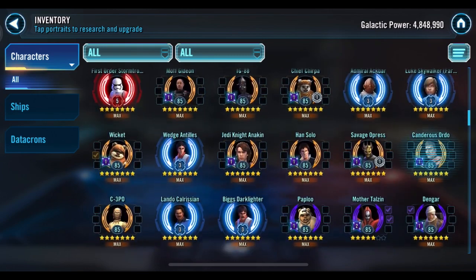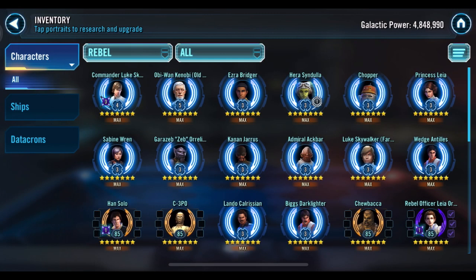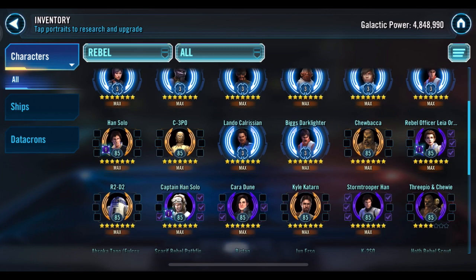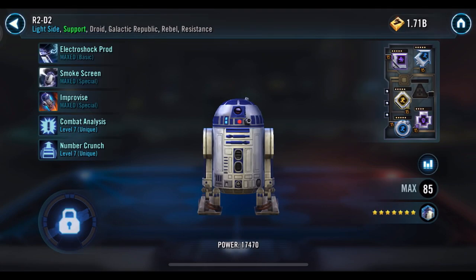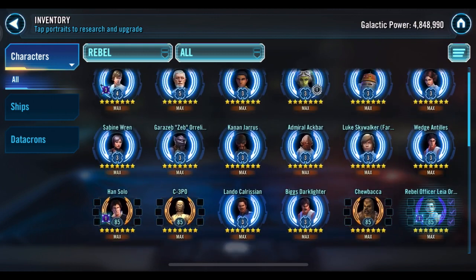You've got Han — how are your Rebels looking? I noticed CLS at Relic 4. You don't really have too much of the CLS main squad beefed up though: Han's Gear 12, Chewie's Gear 12. You could still make a CLS squad kinda — CLS, Han, Chewie, C-3PO, and then R2, who's not bad but not really the ideal fifth member. Him and C-3PO do have synergy, but R2 doesn't have his zetas. It's probably still decent enough for Grand Arena offense.